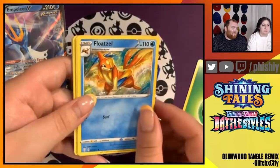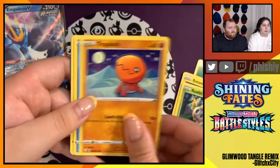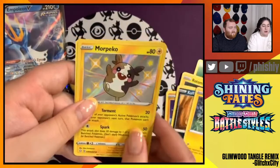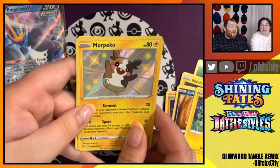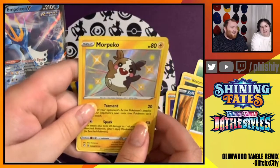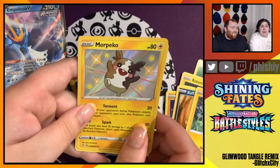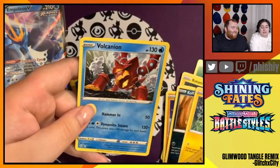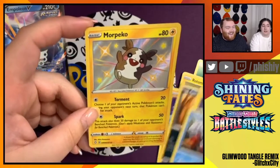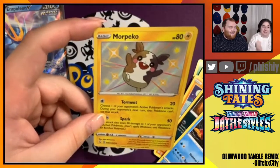Grass energy, Floatzel, Wacky, Rotom, Rowlet, Trapinch, Weavile, Koffing, Shinx — oh, Shiny Morpeko! He's so cute. Does he look like a S'more? He does look like a S'more — little S'more Morpeko. He looks so happy. That's an adorable Morpeko. He's not hangry — he's the opposite of hangry, very full and satisfied, ready for his day.